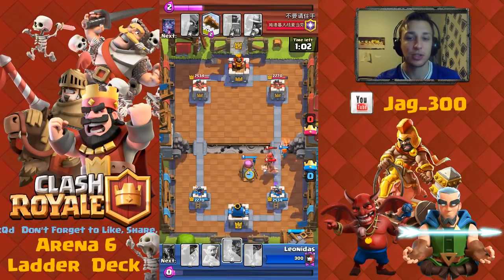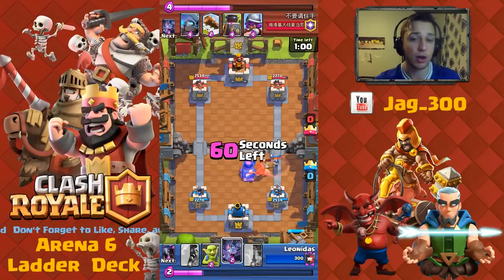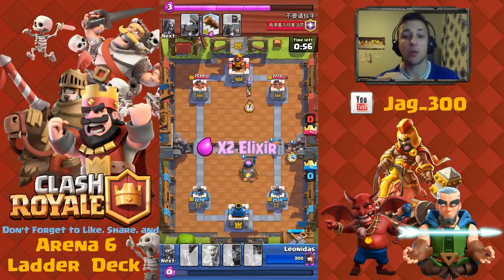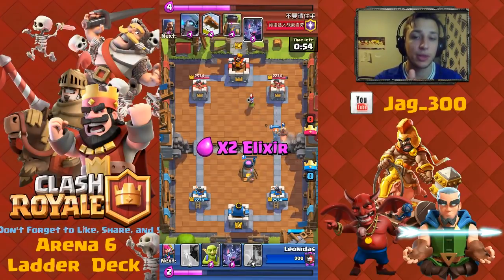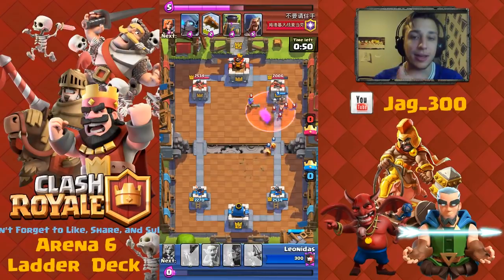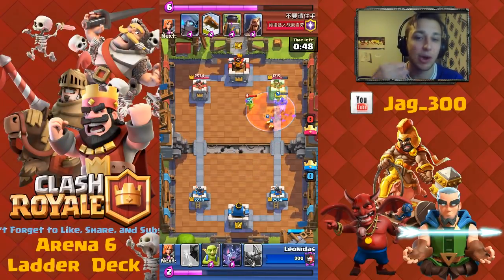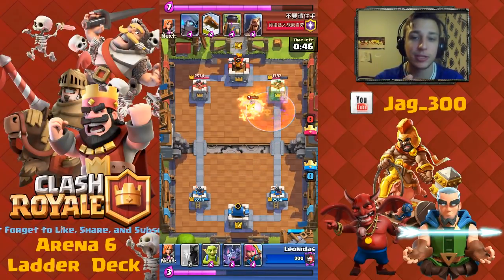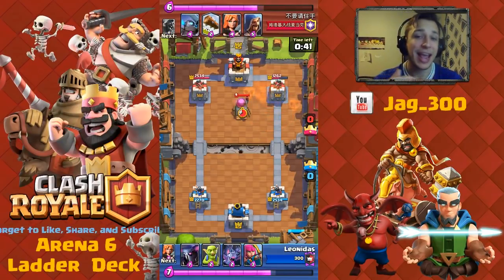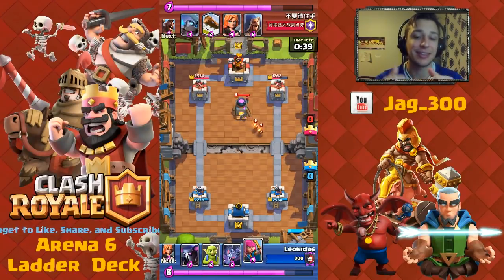In this case, I used the Valk to stop the Wizard, do damage to the Hog, and then dropped the Furnace to pull things away with still some health, dropping some Fire Spirits. I used the Valk as a tank for the Hog — that's another move you can use. I also dropped the Poison, waiting for the right time. As you can see, I was able to take out a decent amount of damage on the tower and take out the Musketeer at the same time.